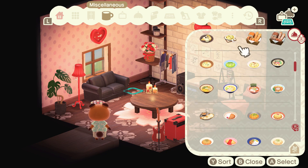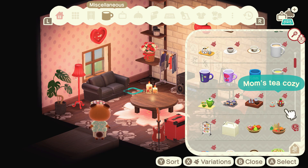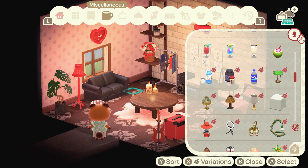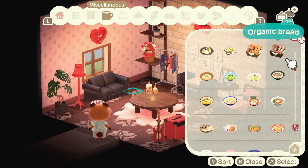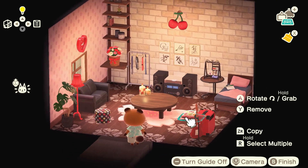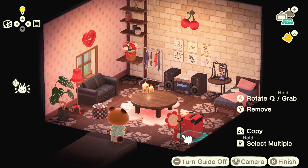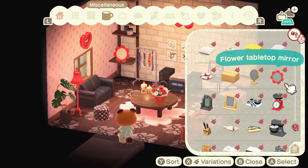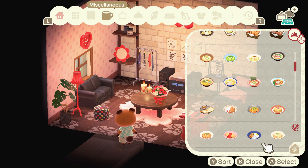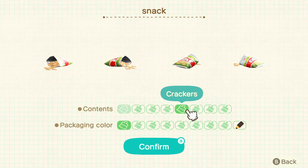I absolutely love these candles with the red poppies on them — they feel so Fuchsia with the flowers and the red, and they really bring the house to life and make it feel very homey. One item I wish I could have fit in was the red windmill — it would have looked great on top of the speaker or amp, but unfortunately you can't place items on top of those. Eventually I decided on the big coffee table in the middle of the room: some cozy candles, a big basket of flowers, and I realized she'd definitely need a mirror to check herself out in since she has all this stuff to dress up with.